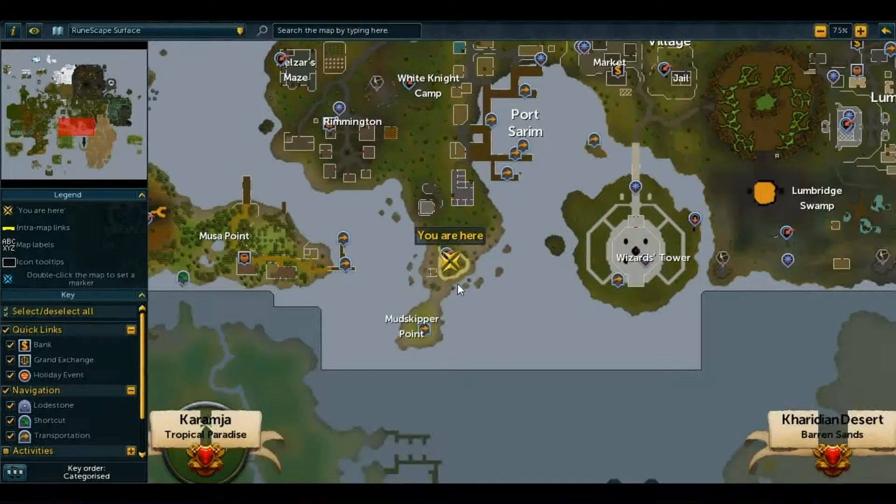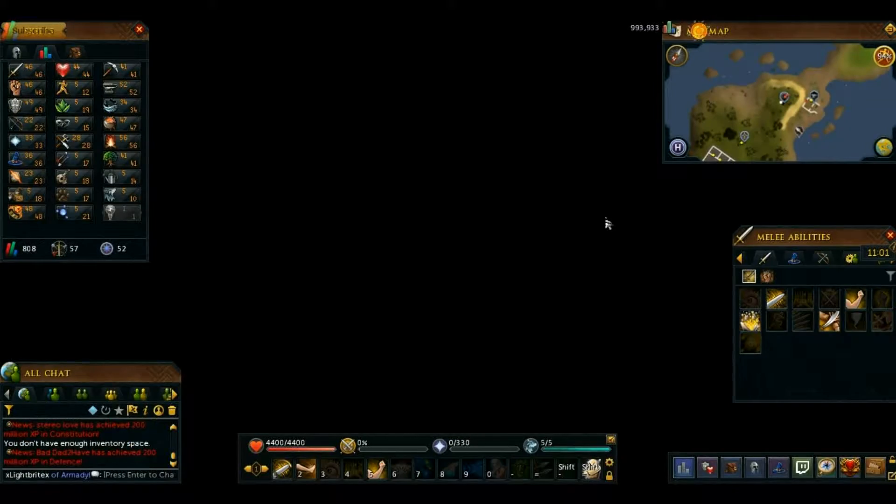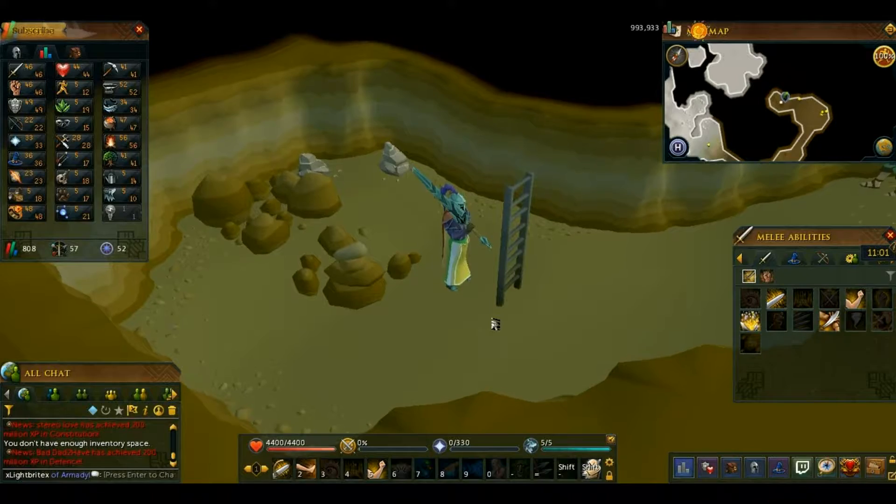So you go to your world map — Port Sarim is right here — and you go south, right down there to the very middle of that little peninsula. Climb down through the trapdoor and then what you want to do is go in here.